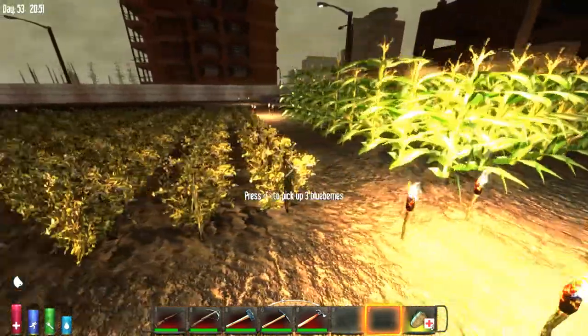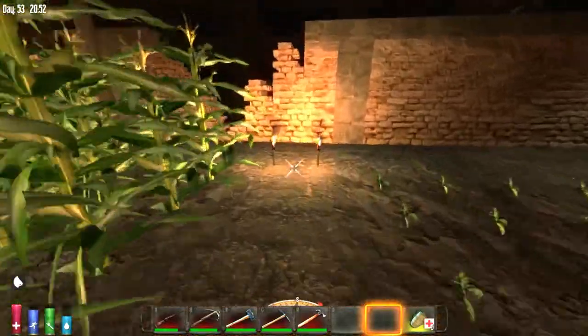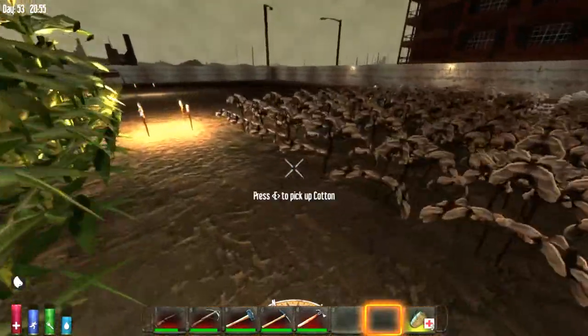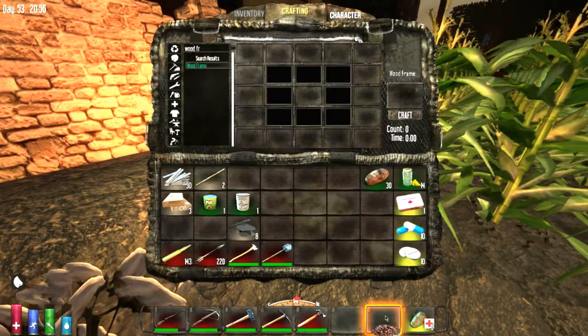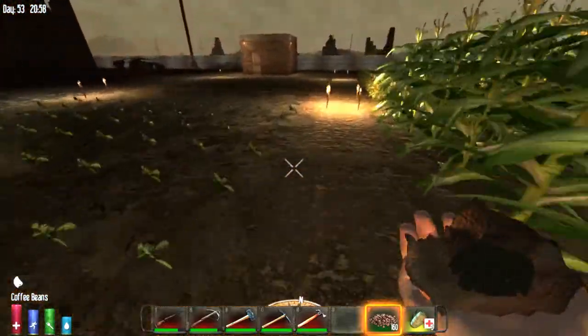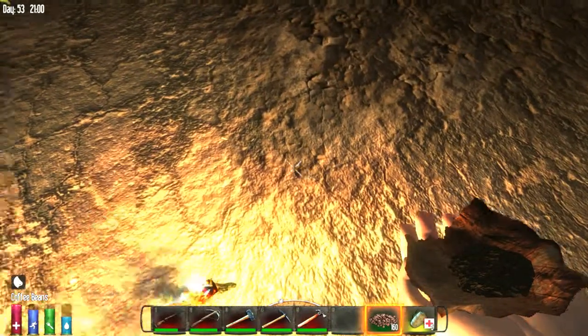I'm letting it grow, waiting until they're all going to be two. So this is the hunting rifle — that's so cool. Bolt and hunting rifle barrel. And I think all the cotton is ready here, so we can do that.